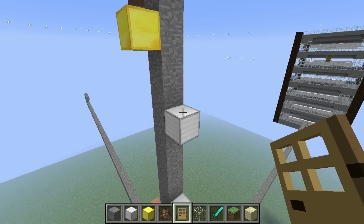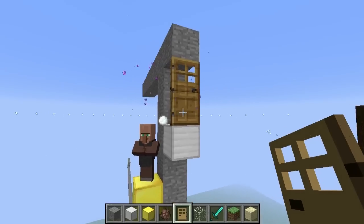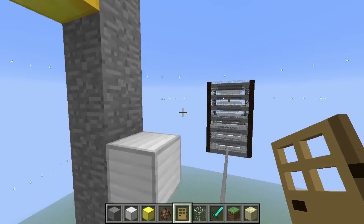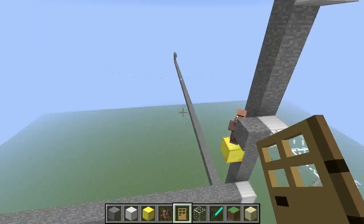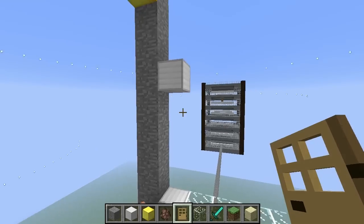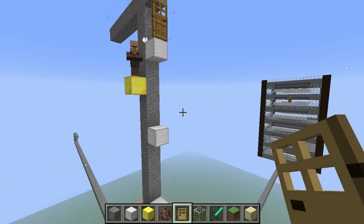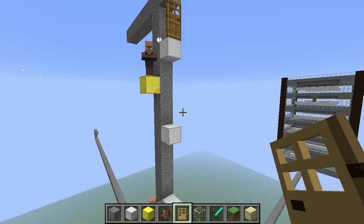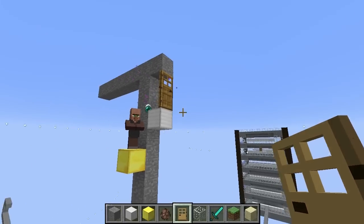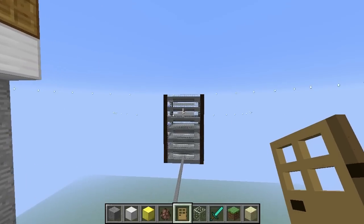Going down to the second from the top: if I place a door there now, it's going to be in range of potentially being added to two separate villages — the one just five blocks above it and the one exactly 64 blocks away on the tower. It's not in range of any other villages. Since the tower village was created first, that's the one it's going to be added to. Remembering that villages are checked in the order they were created — older villages are tested first.